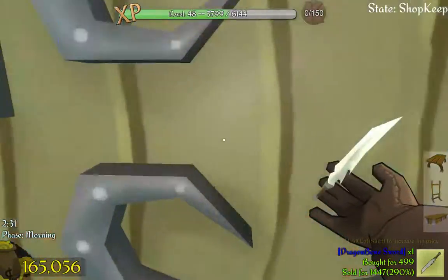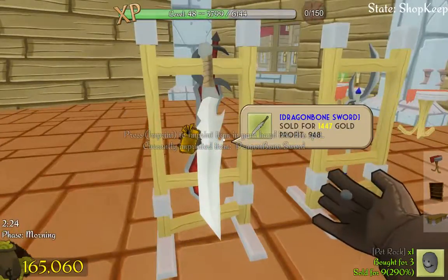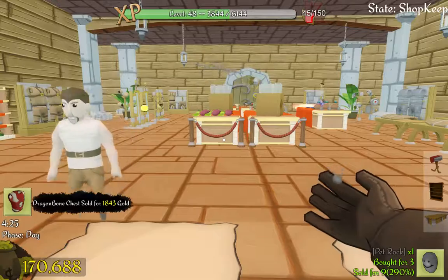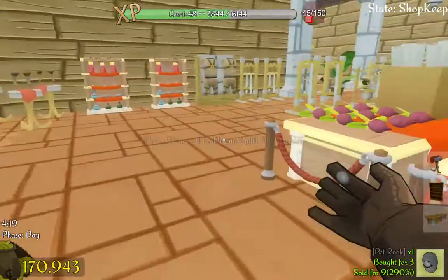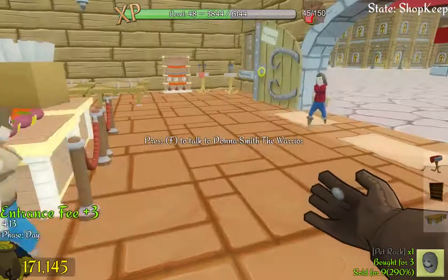What can we get for it? Fourteen hundred gold. This is what I was saving the last weapon rack space for. Oh, it's gorgeous. We've sold the dragon bone chest now — wonderful.